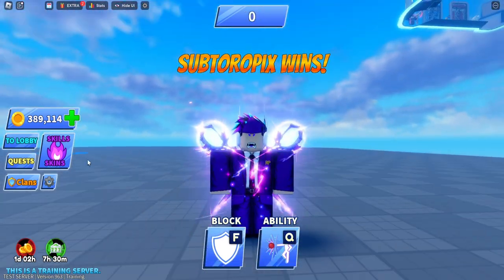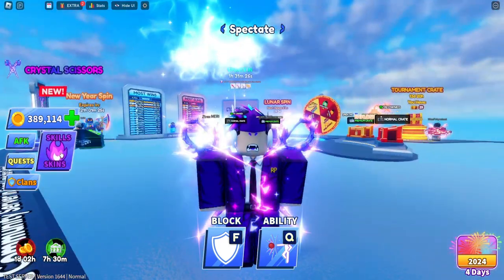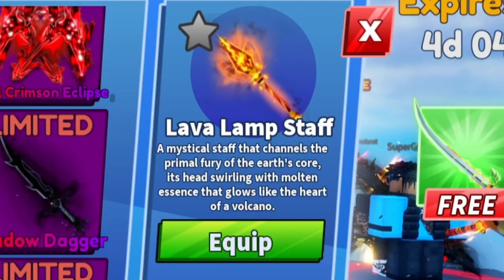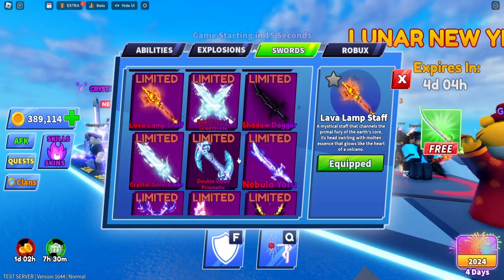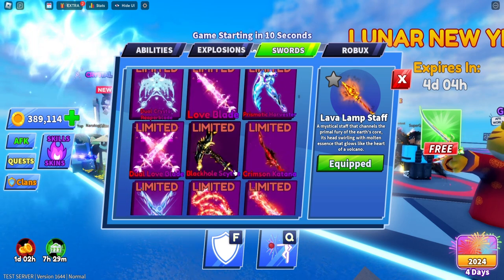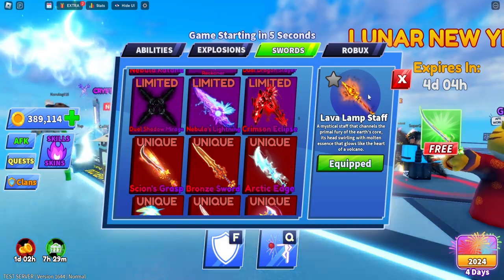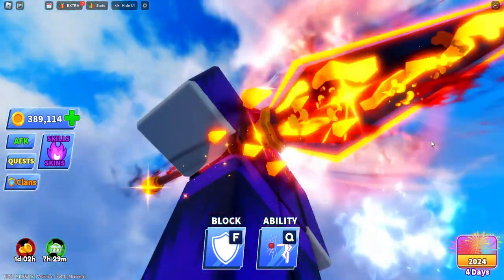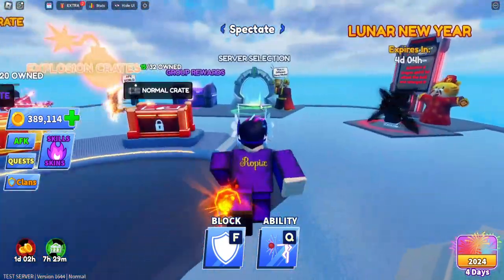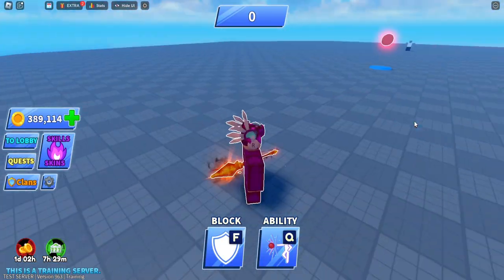There is also a hidden weapon I didn't see before. If we go into my skills, I didn't know how you get this — it just randomly appeared in my inventory. It's a limited lava lamp staff. If you guys remember how you got this, let me know. It's not even a unique; it's a limited and it's only purchasable with Robux.